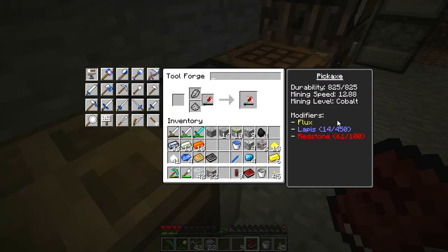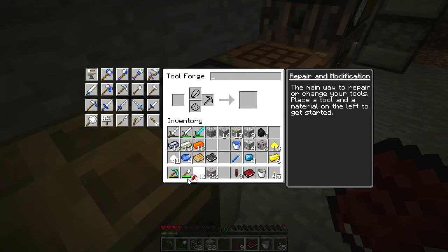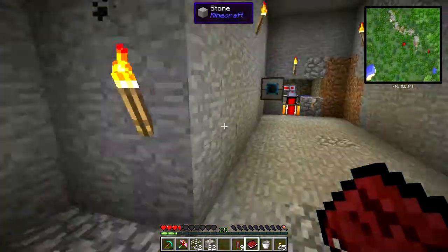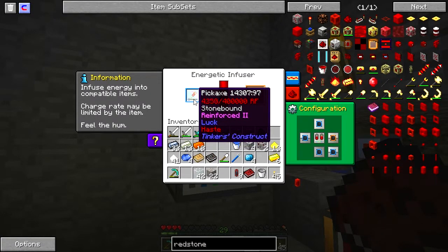Adding the redstone blocks will give us speed, but it levels with the redstone so we actually have to add five manually. I'm totally fine using a large amount of materials for this because it's really going to pay off. Our modifiers are: flux, lapis, redstone, stone-bound, reinforced, luck, haste, and flux. Let's add this in — you can see it's adding energy, and this will just take a minute.